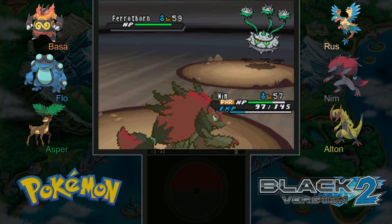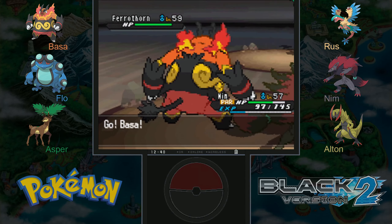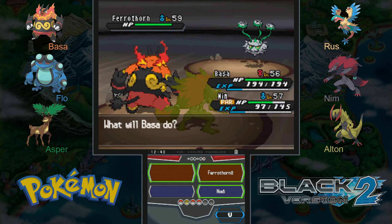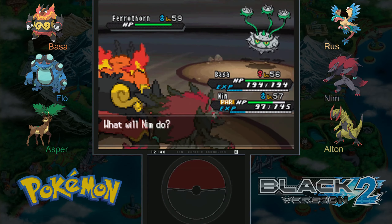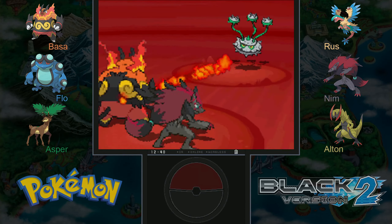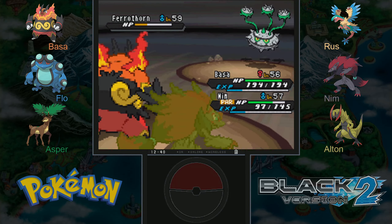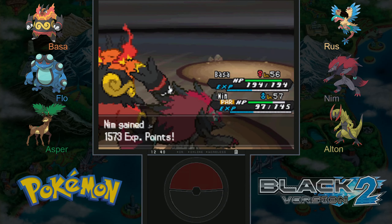Let's bring up the real Bassa — we'll have Nim and Bassa on the field together, which is pretty cool. Now this Ferrothorn should not stand a shadow of a chance — or a seed of a chance, you should say. Down it goes! That was a tough battle, a fun one though — I really like tough double battles.